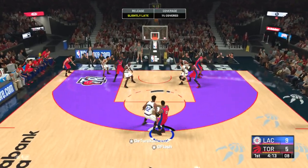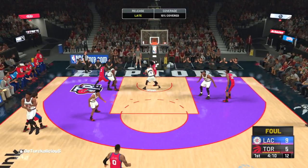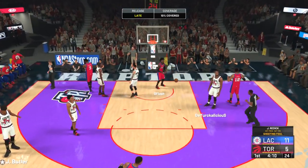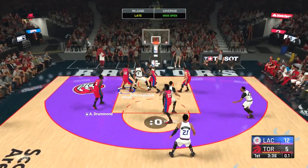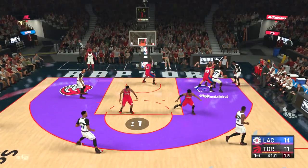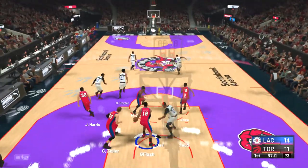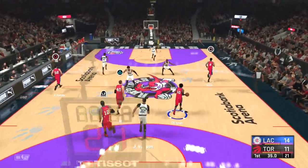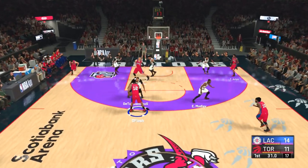With Damian Lillard, I'm trying to mix up my looks — giving him pump fakes, jab steps, calling for screens. I want to mix up my offense because I don't want to be too predictable. He has a great defensive team, so you gotta mix it up. He's going in the post on this possession, we played great defense, and now we're gonna go on the break with Mike Conley.